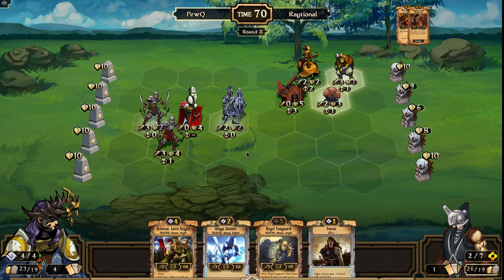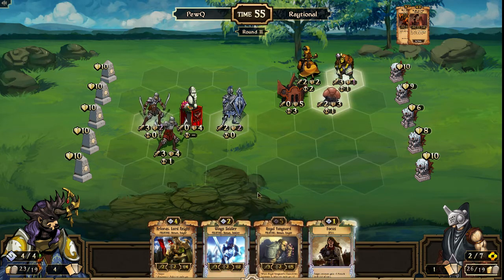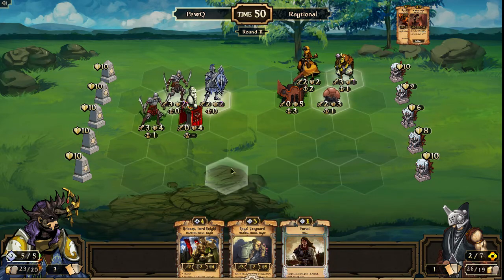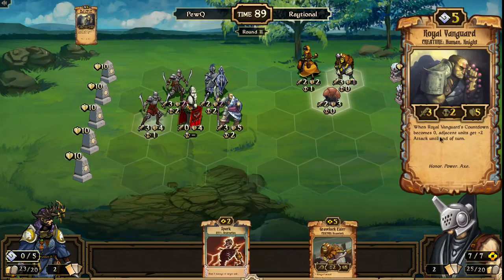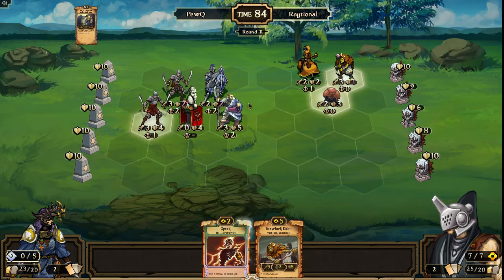He doesn't need the trick to wipe it because he's got damage with just the focus, but could buff that eight up to ten and deal two idle damage. He could instead just drop a Wing Soldier or go up to five and play the Royal Vanguard, or sacrifice for scrolls and do Wing Soldier, Focus, and then something else. We do see that Vanguard come down — Vanguard's a super strong scroll, gets kind of lost in the Releros hype, but still super strong — and does take out the Forge.